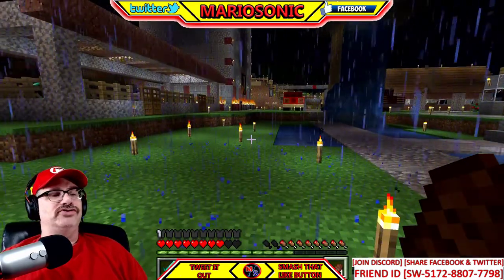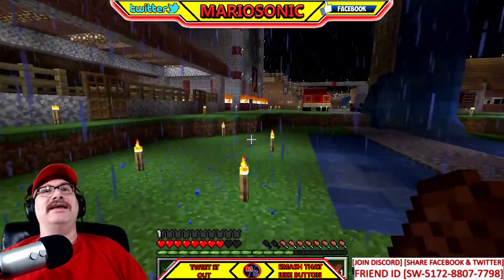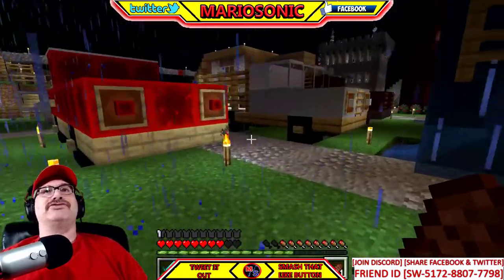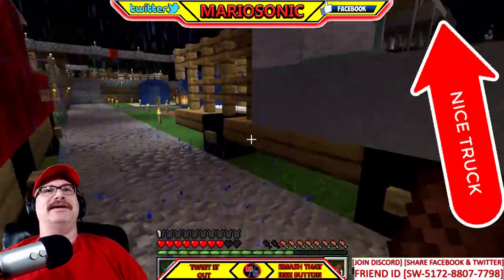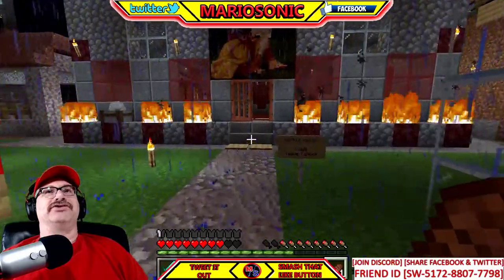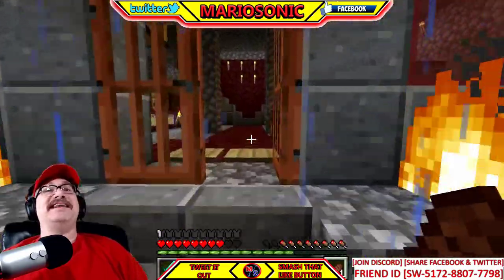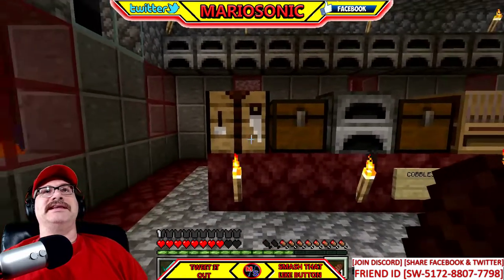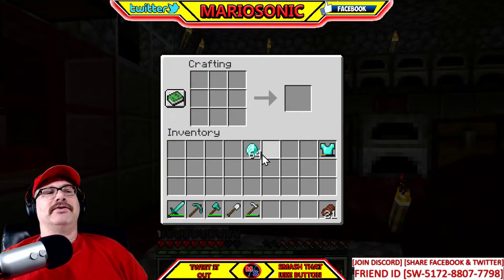I'm gonna show you how to actually make the headgear, the chest plate, the leggings, and the boots — all that good stuff. Llama Monster is down there in my description, check him out. So let's focus — you've got to find one of these crafting tables here.